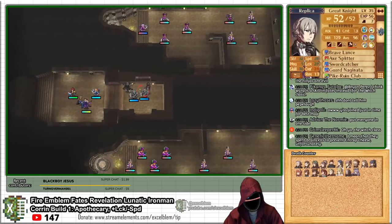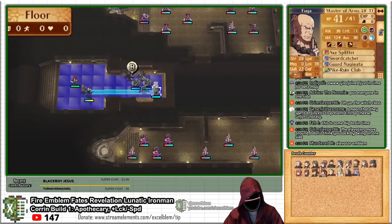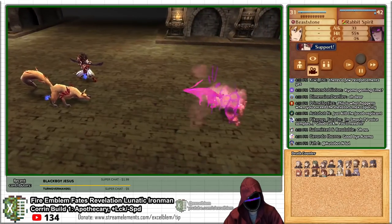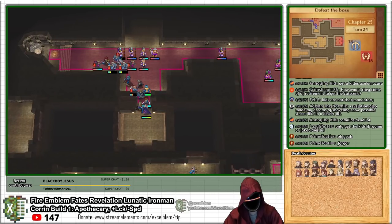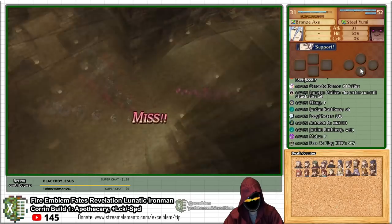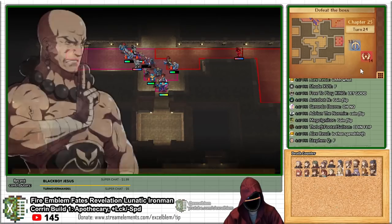I am forced to use my weaker units as bait to protect my more useful characters, and this proves to be one of the bloodiest chapters yet. As I go towards the bottom dragon vein, I sacrifice Kaden as bait to protect my other unit, and Azama suffers a similar fate. I get swarmed by reinforcements going over the upper dragon vein, and Azura narrowly avoids death with a coin flip dodge. Immediately after, however, Forrest — who I recruited off-screen — is killed.